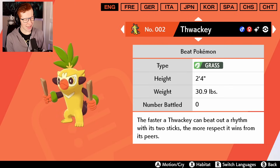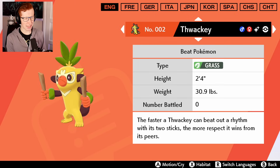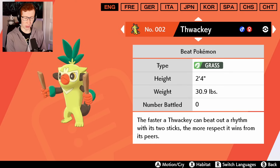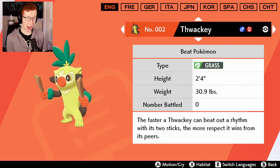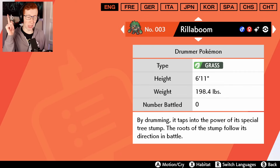Then we have Thwacky, which is slightly better. I see where they're kind of going with this. It's slightly better, not a huge difference, but you know, not every shiny has to have a huge difference. So we got Thwacky - it's fine. Rillaboom, please be good.